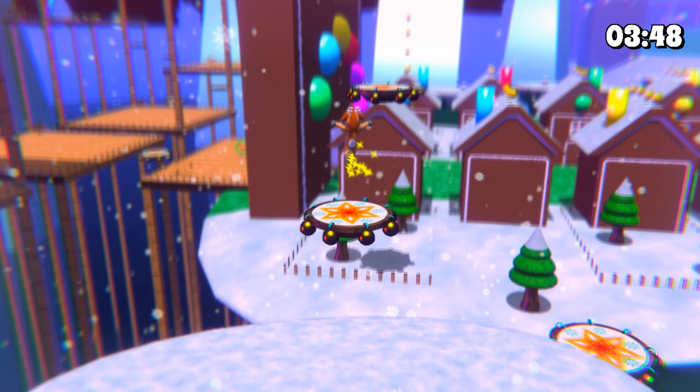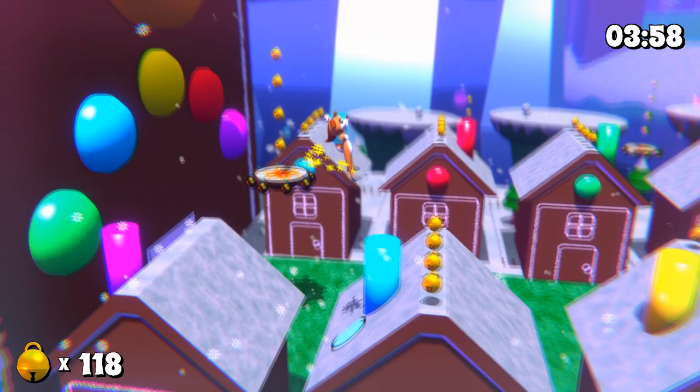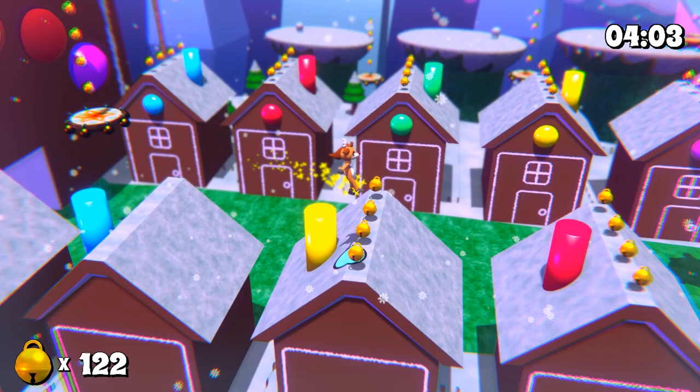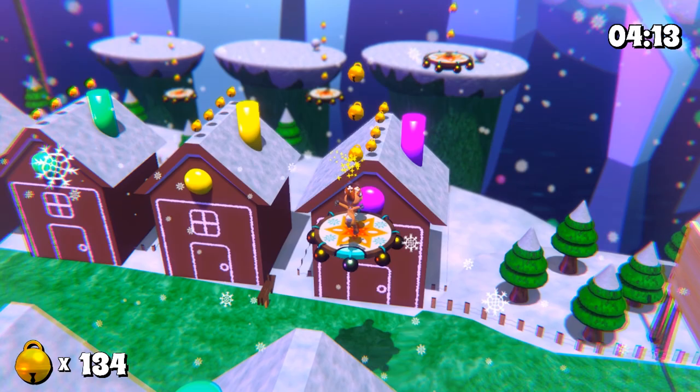Next up is Sleigh Bells, a 3D platformer on the Unity engine. You play as a reindeer that can do a floaty jump for an extended period of time, similar to Yoshi from the Mario games. You can also use some sort of bracelet to throw at enemies, stunning them for a few seconds, allowing you to jump on them and defeat them.